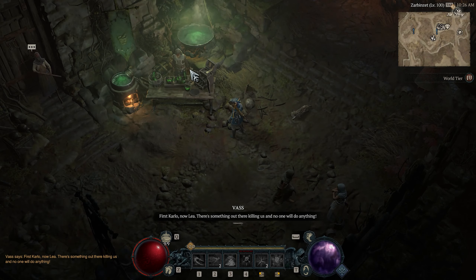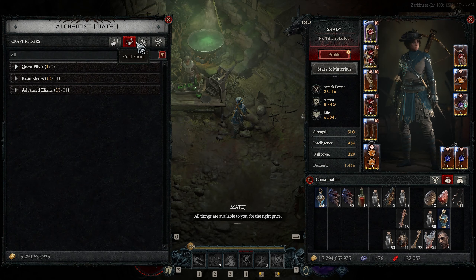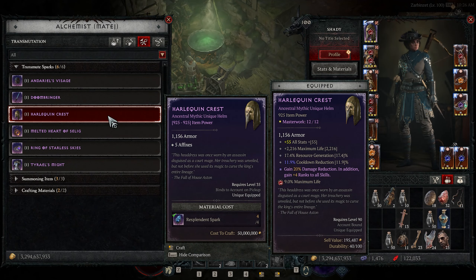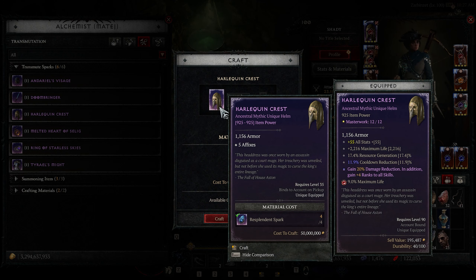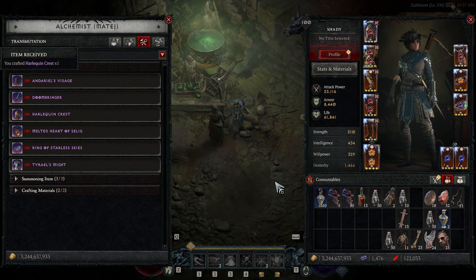Hi guys, this is Sliver here, and in this video we're going to talk about the ways you can get resplendent sparks in Season 5 of Diablo 4. Resplendent sparks are important because you can use 4 of them to craft a mythic unique item of your choice. So essentially, if you manage to obtain 4 resplendent sparks, you'll be able to choose and craft any mythic unique item. This makes these sparks very sought after.